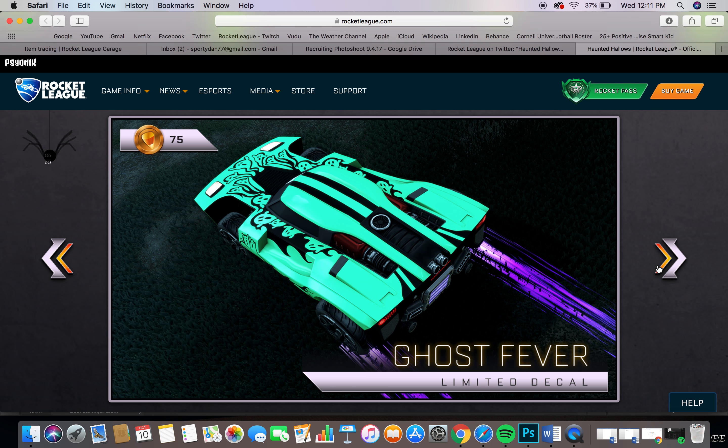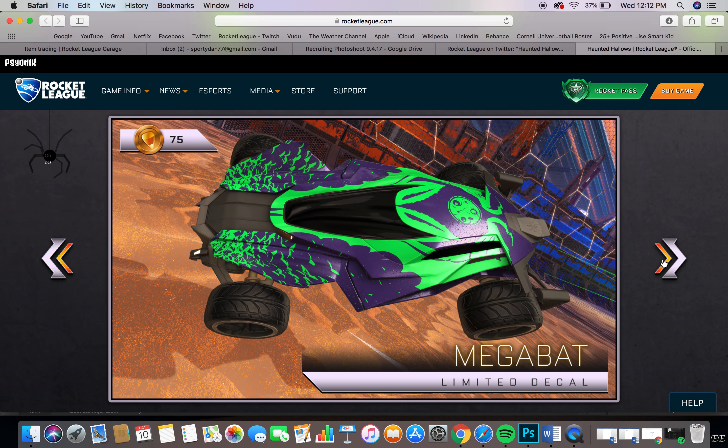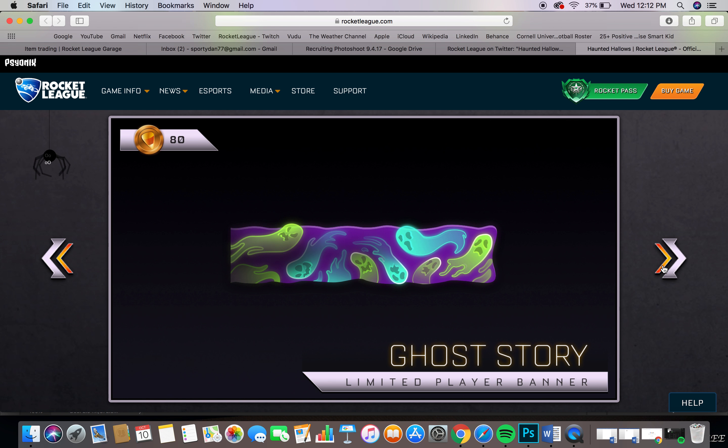So we've got Demo Demon. We got the Ghost Fever — I don't know if that's just on the Breakout, it doesn't say — but that's 75 candy corn. And then we got the Trick-or-Treat one, which looks really nice. I really like how they added text to decals now, especially the Savage and all that, so that's 75 candy corn — that looks really good. And then we've got the Mantis Mega Bat — that one looks cool, I like that one, especially the bats. And then we've got the Ghost Story banner that looks really cool, kind of moving around — that's 80 candy corn.